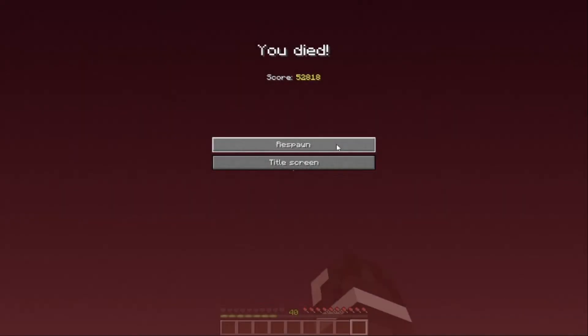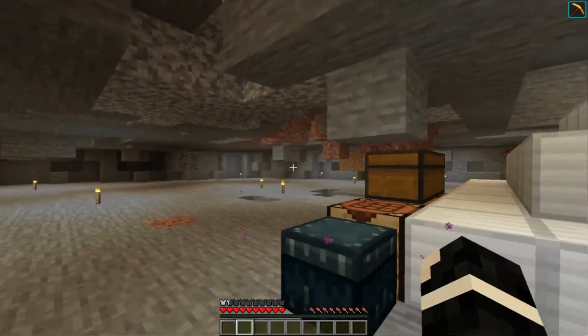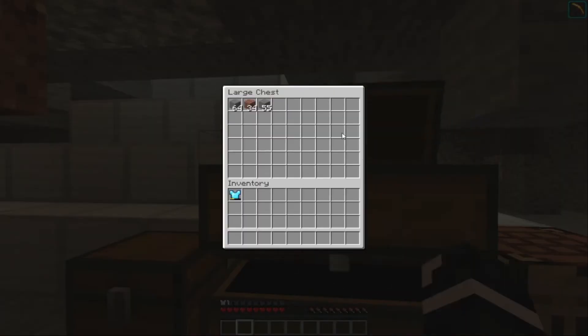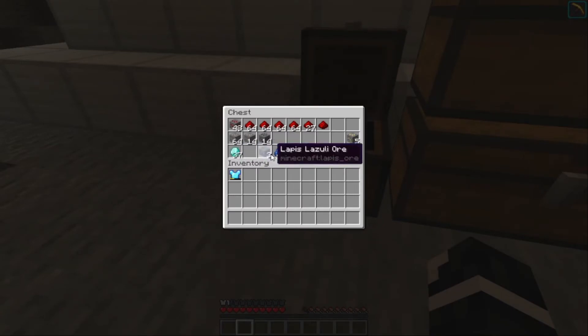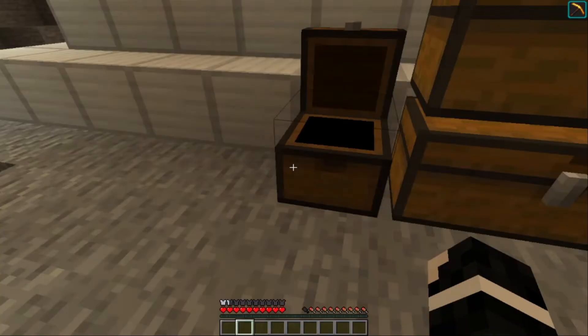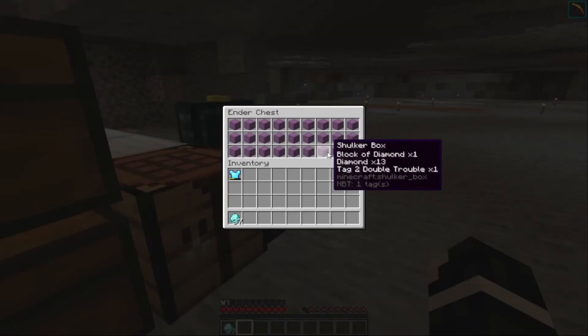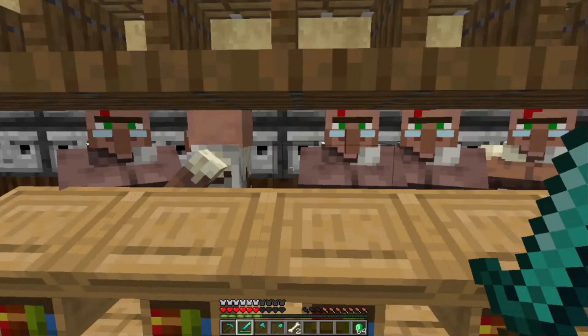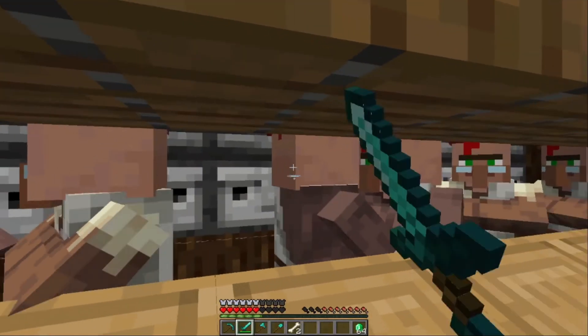Things go wrong: James was at the End and forgot to equip his elytra, fell into the void on purpose, and died. He shows the diamonds recovered from the session — 37 diamonds, about half a stack — but unfortunately all of it needs to go toward replacing his lost equipment. He checks his ender chest and finds the situation isn't great.